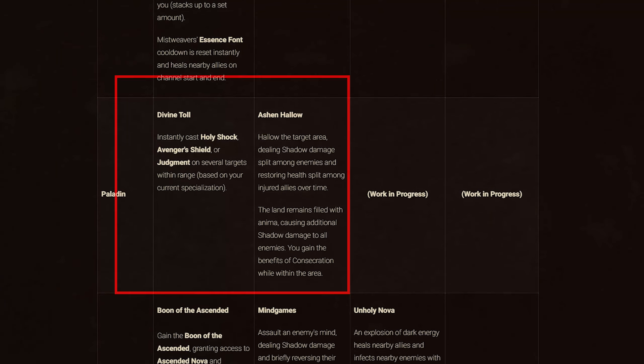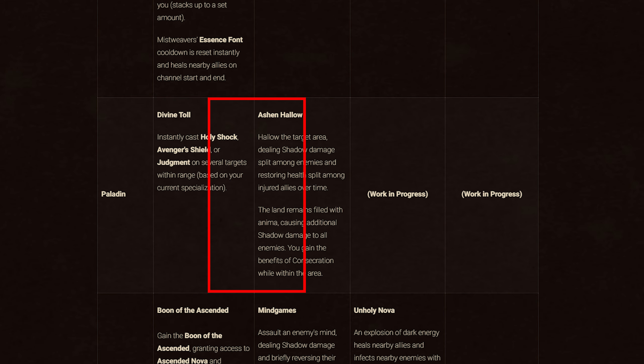Paladins are our next class. Covenant abilities: Kyrian gives Divine Toll, which instantly casts Holy Shock, Avenger's Shield, or Judgment on several targets within range depending on your spec. Venthyr gives Ashen Hallow, which hallows an area dealing shadow damage split among enemies and restoring health split among injured allies over time. The affected area remains filled with Anima dealing additional shadow damage to enemies, and you gain the benefits of Consecration while in it. Necrolord and Night Fae abilities are not yet known.